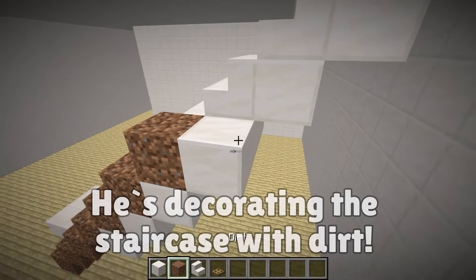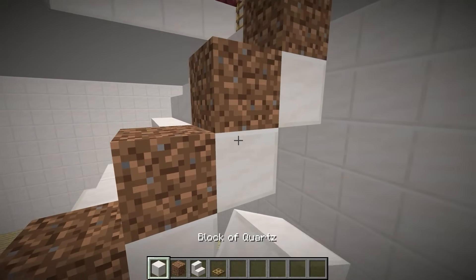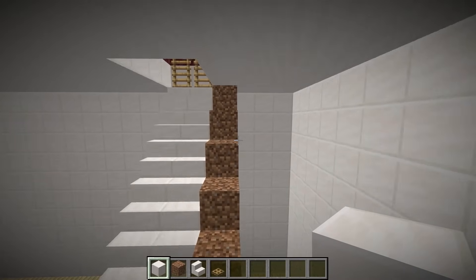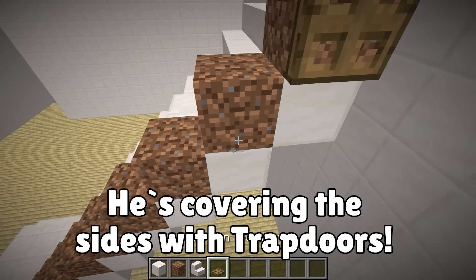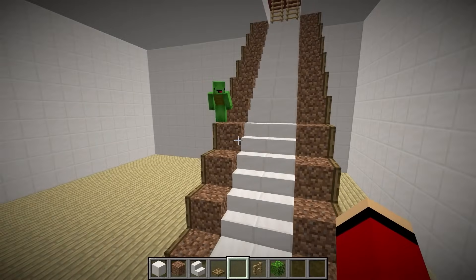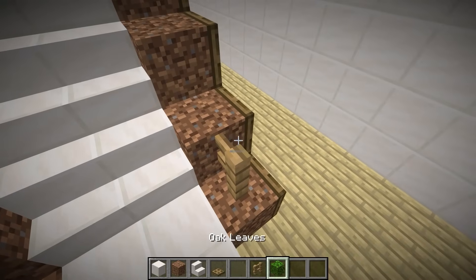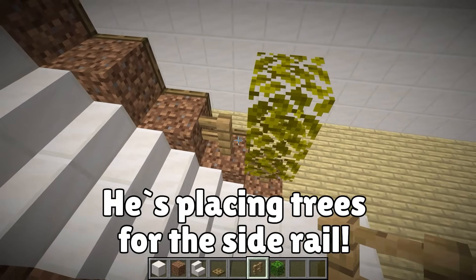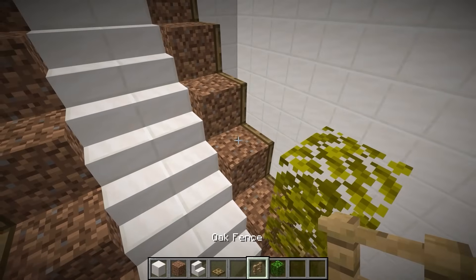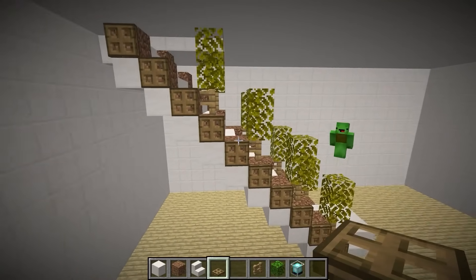Like this? And on the side of the dirt, I'll place birch trap doors. Now I'll plant some trees — I'll use some oak leaves and oak fence. Maybe every other one? Now that's nice — very natural.